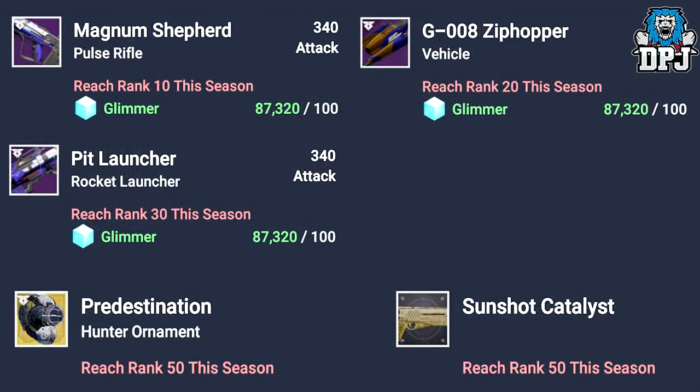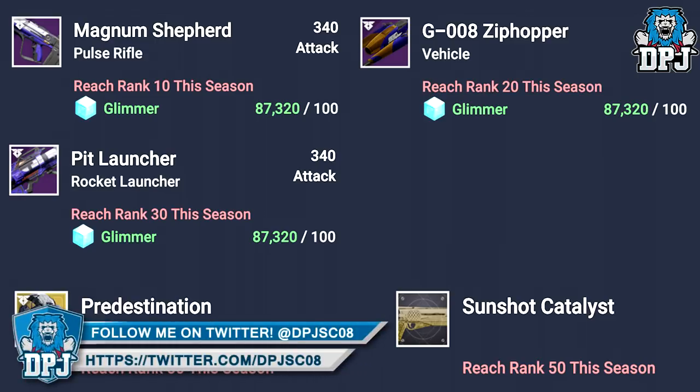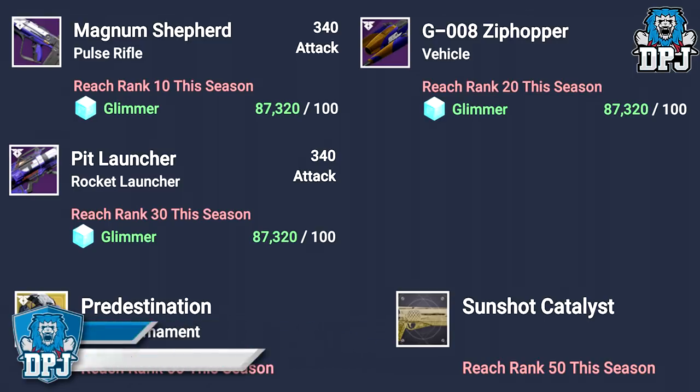Moving on to Future War Cult: reaching rank 10 you will receive the Magnum Shepard Pulse Rifle. Reaching rank 20 you will receive the G008 Zip Hopper Sparrow. Reaching rank 30 you will receive the Pit Launcher Rocket Launcher. And at rank 50 you will receive the Hunter Exotic Helmet Ornament, the Predestination, and the Sun Breaker Catalyst.